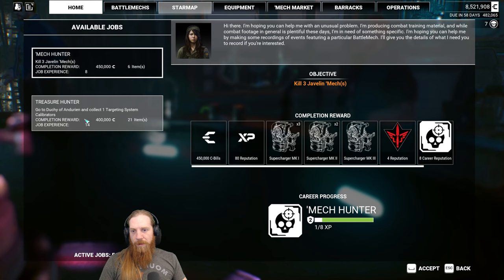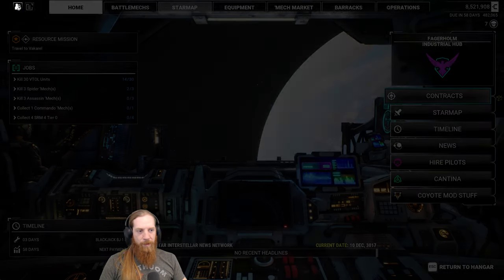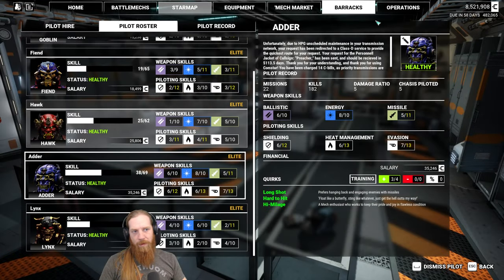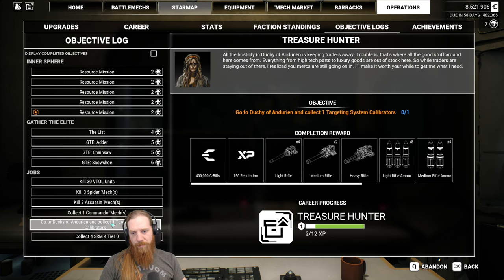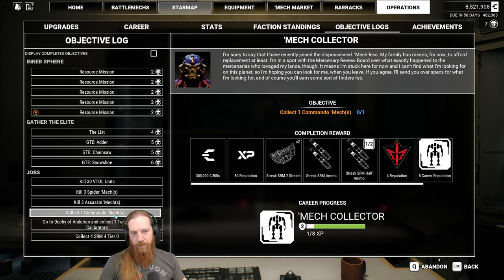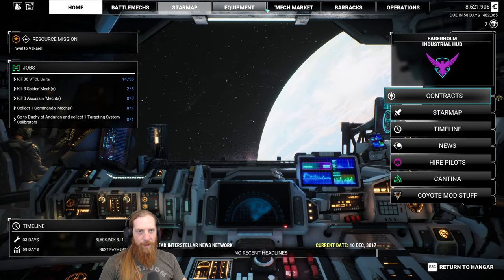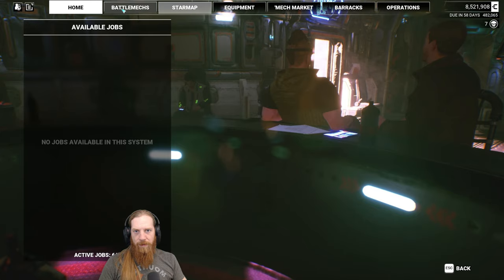Kill three Javelins, or go collect this thing. Duchy of Andrian - is that where we are? Yeah, we should probably do that one then, those are good to get done while you can. 30 VTOLs, three Spiders, three Assassins, one Commando - I need to remember to look for Commando parts. Thinking about dropping that one to get the kill Javelins contract. Let's do that - kill three Javelins. Yes. And that's good.